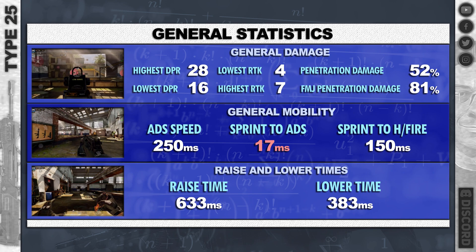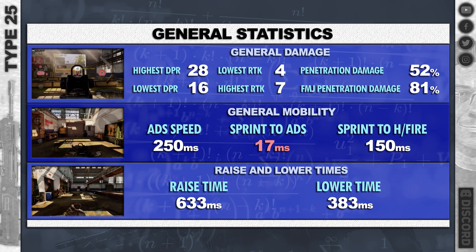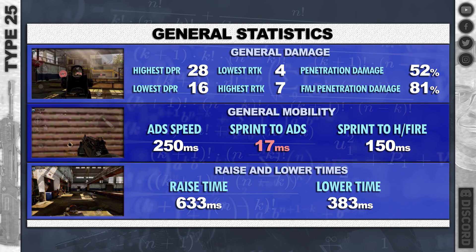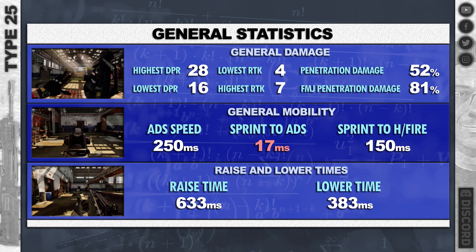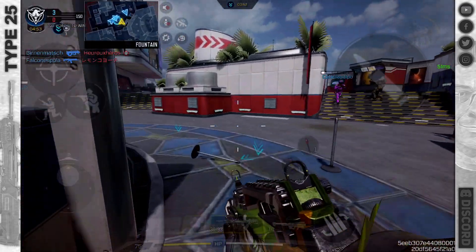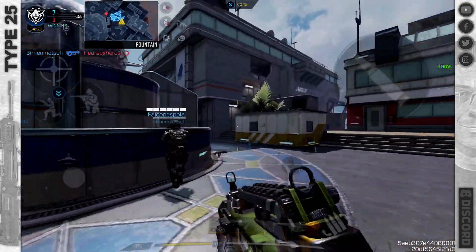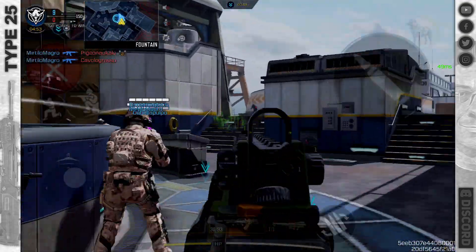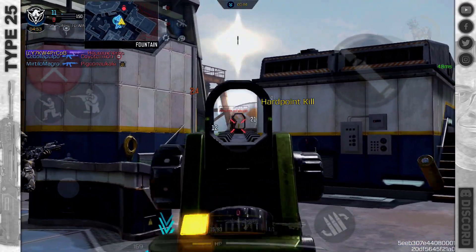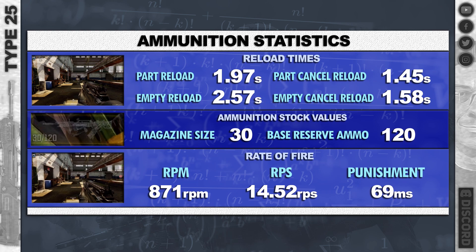We're probably always going to have to use the stopping power reload. Penetration damage is pretty good, ADS speed not bad. Sprint to ADS at the moment is coming in at one frame — Mr. Ori on Signew's team has discovered this is affecting all guns right now, so I expect this to change very quickly. Once it's patched I'll put the proper sprint to ADS in the top comment.